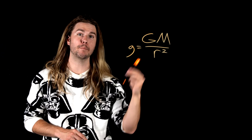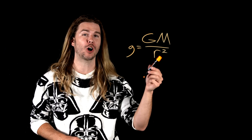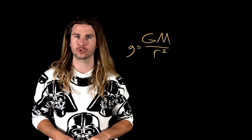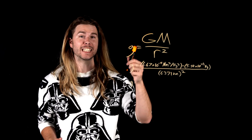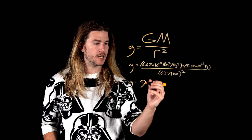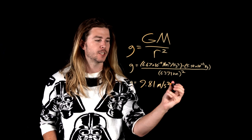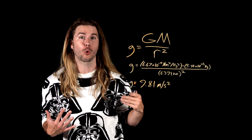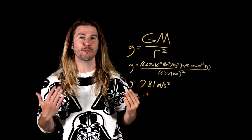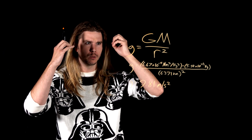Where little g is the acceleration due to gravity, big G is Newton's gravitational constant, big M is the mass of that object, and R is the radius of that object squared. For example, if we plug the gravitational constant into this equation with Earth's mass and Earth's radius, then we get a gravitational acceleration of 9.81 meters per second squared. This is how fast we are accelerating downward towards the Earth, and the force you feel pressing up on your feet is weight. Weight is the Earth catching you.